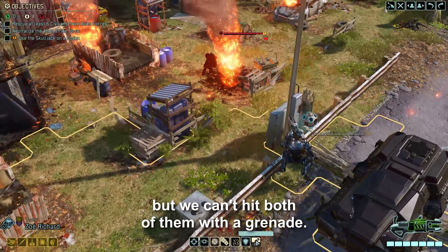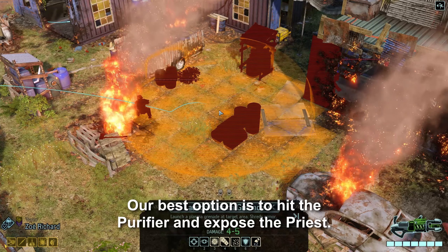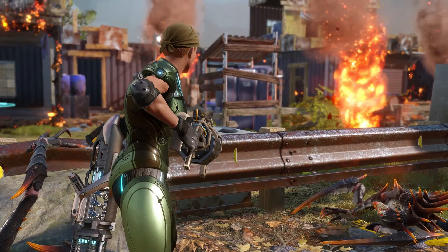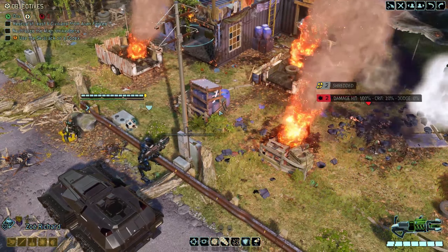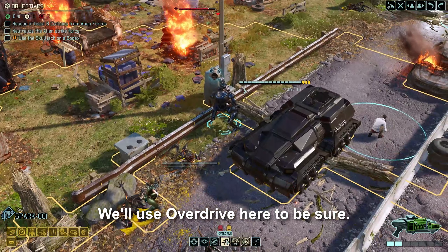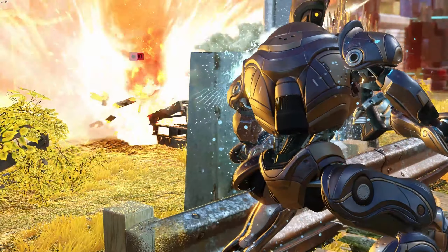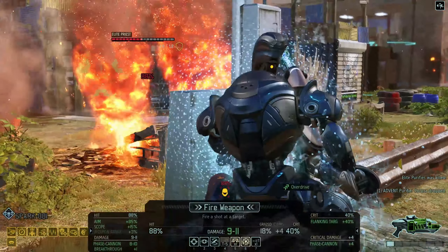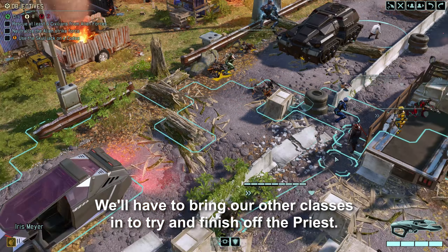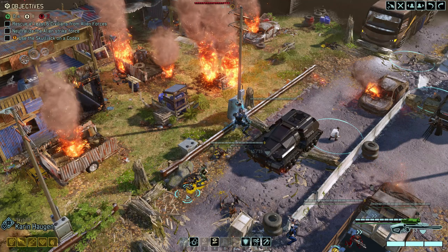We'll bring our Grenadier forward, but we can't hit both of them with a grenade. Our best option is to hit the Purifier and expose the Priest — this is okay because we want to kill the Purifier first anyway. We'll use Overdrive here to be sure. We should still have enough firepower for the Sectopod without it. We'll have to bring our other classes in to try and finish off the Priest.